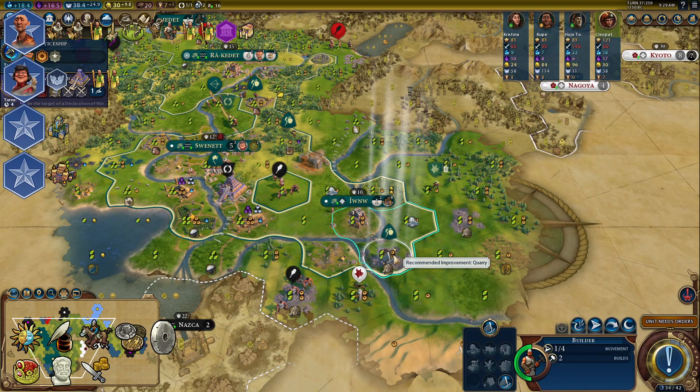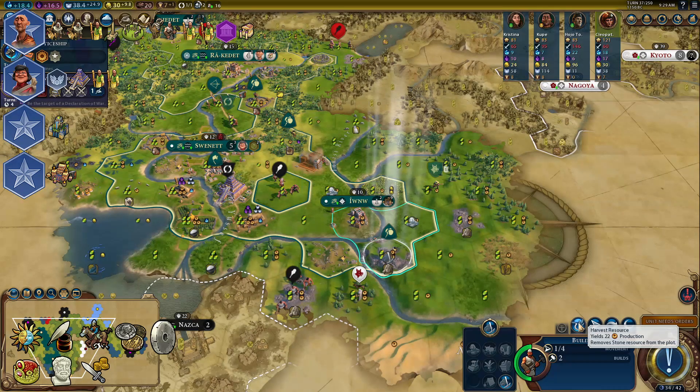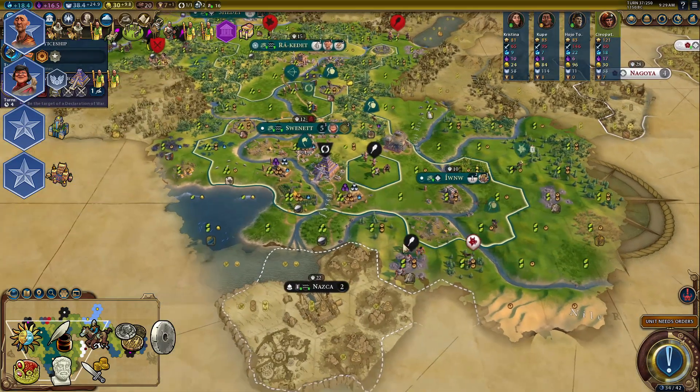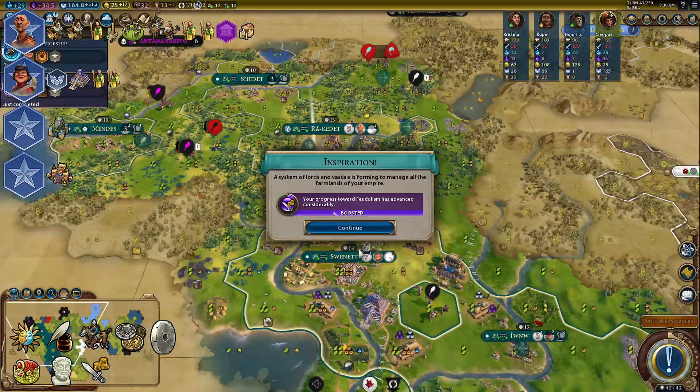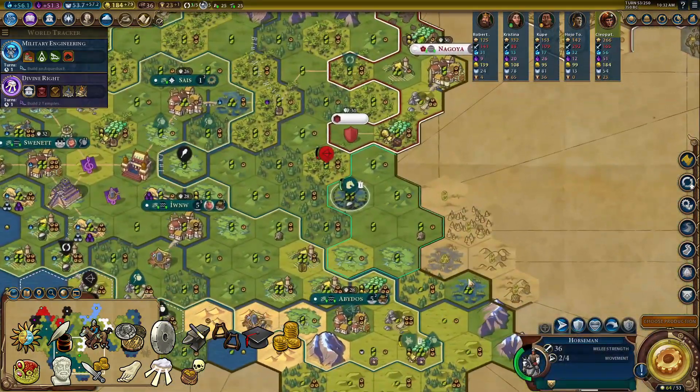In your new cities, try to chop a few more cheap wonders like Hanging Gardens or the Great Bath. Don't forget to build enough farms to boost Feudalism. Aim for Civil Service to get a Research Alliance.